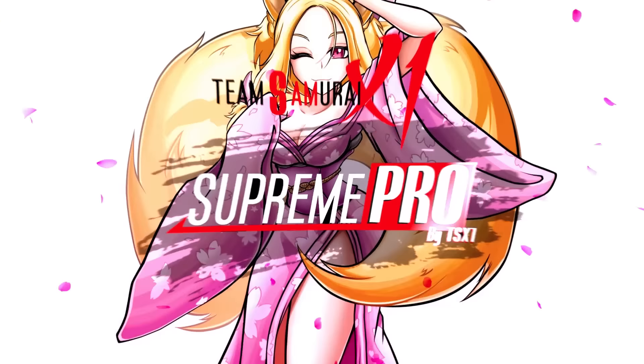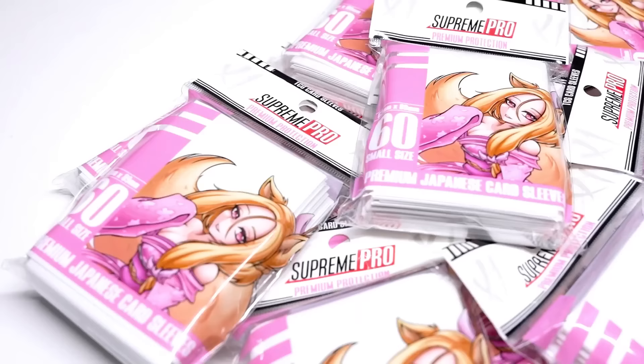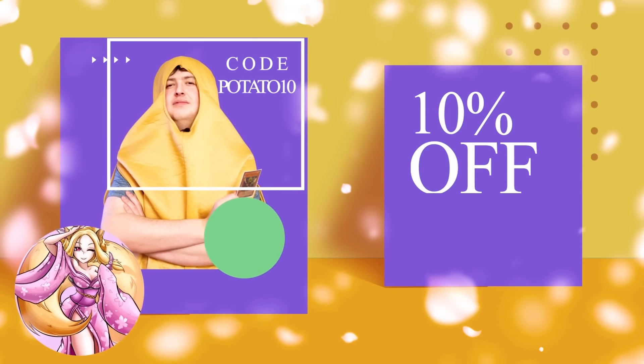So today we're doing an anime-style duel with the brand new Ubell versus brand new Shining Sarcophagus. Lucky for you, I don't know what the cards do. Before we get into today's video, this video is powered by Supreme Pro. Be sure to visit TX1.com today — you guys get the awesome play mat we're about to play on. The pink sleeve bundles and white sleeve bundles are selling out really fast. Use code Potato10 for 10% off site-wide.